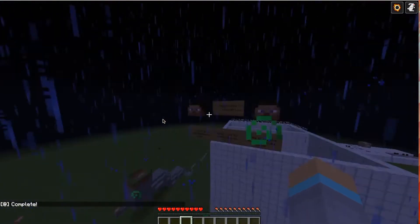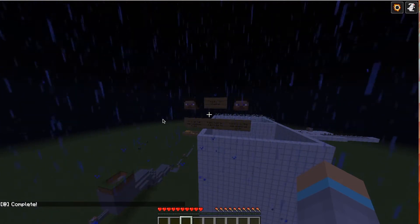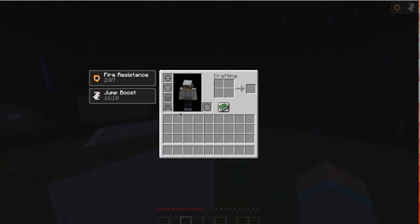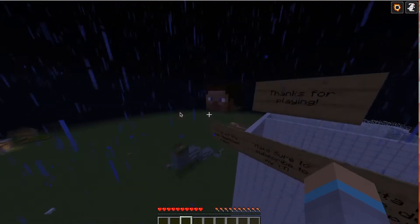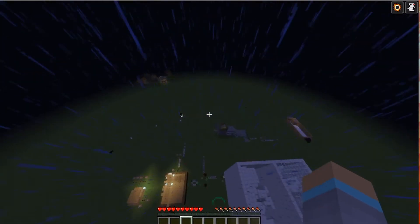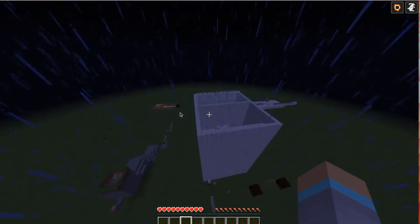Thank you for watching. If you have not already downloaded the map, make sure to check it out and give some positive feedback on minecraftmaps.com. A little Easter egg that nobody in the map will get is that you can actually jump out of the barriers, which is pretty cool — you can jump anywhere you want, but you die.